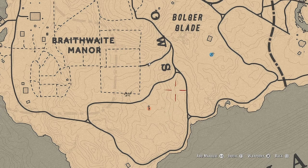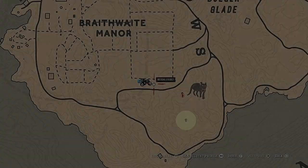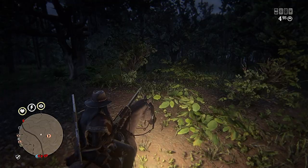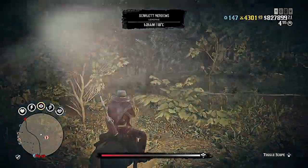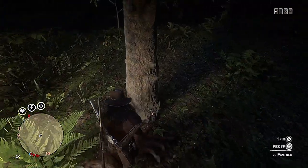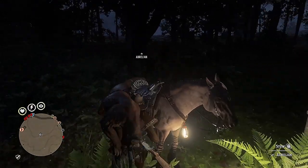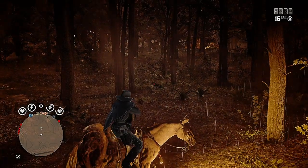This is Old Harry Fen, which I refer to as Panther Paradise. In this instance it was a 3-star panther, which provides 1750 in materials and almost has the same material worth as some legendary animal pelts.